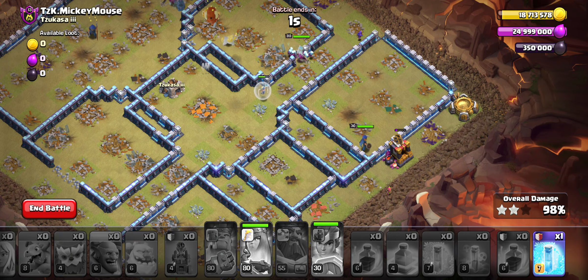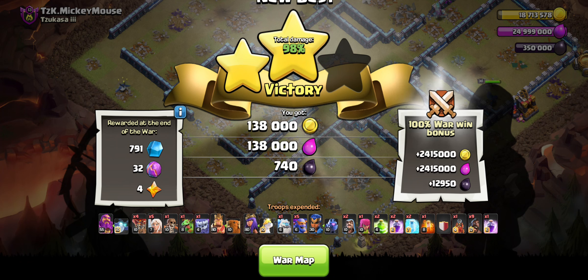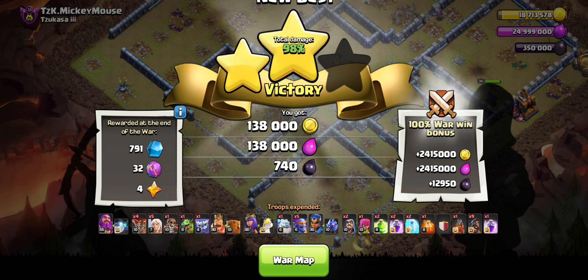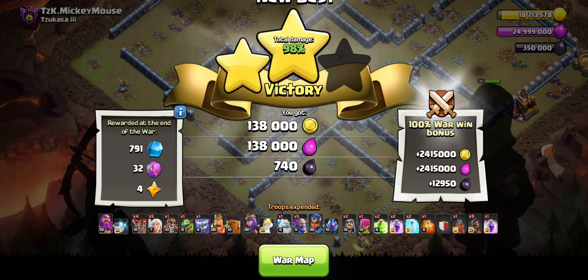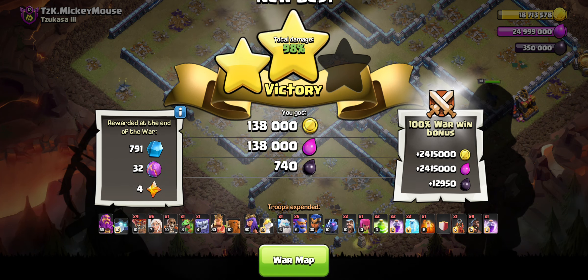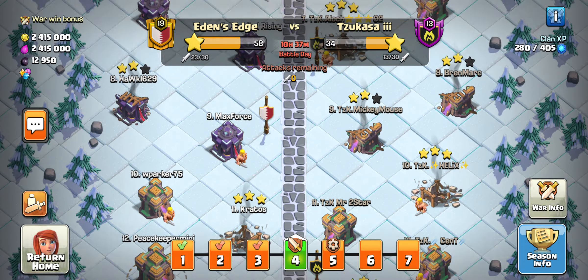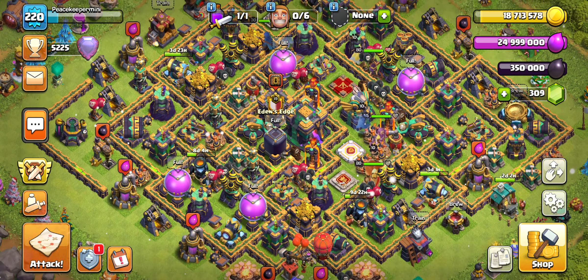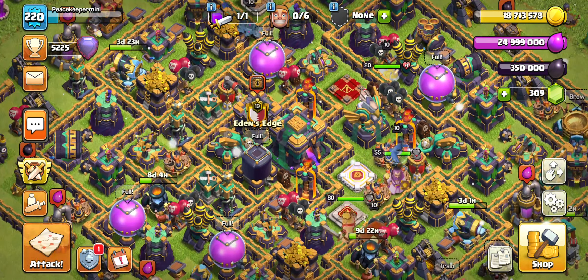We got 98% — that sucks, especially having Hogs. Everything went so nicely together. Maybe I needed more cleanup. It still ended up working out for two stars; five Hogs was probably too much. You got 98% and two-starred — it sucks, but it was a decent try on that base. Should have been a triple like they all should be, but hey, that's everything. Hope you guys enjoyed it — not the result we wanted, but that happens. See you guys next time.